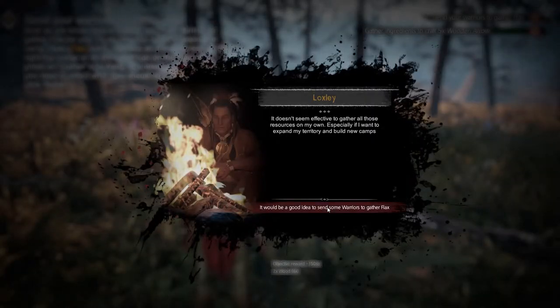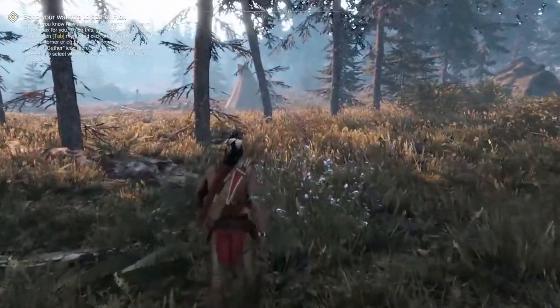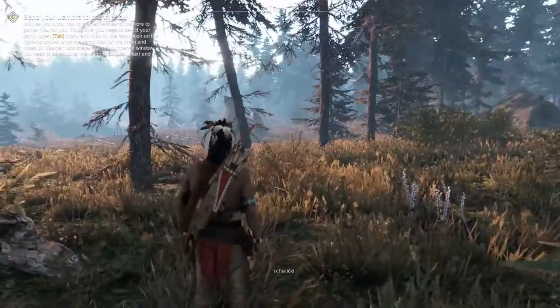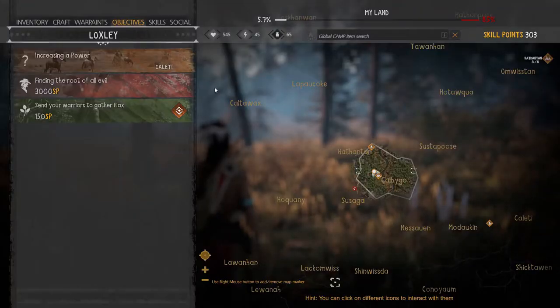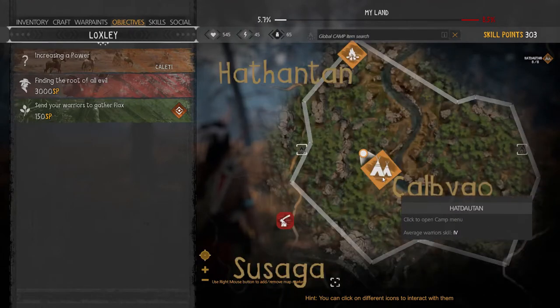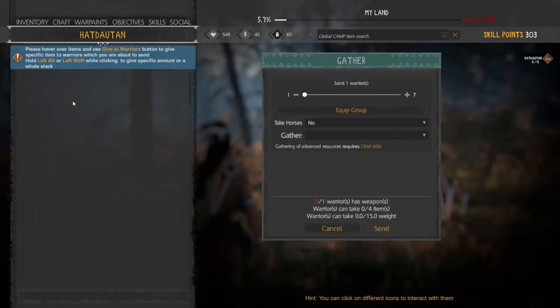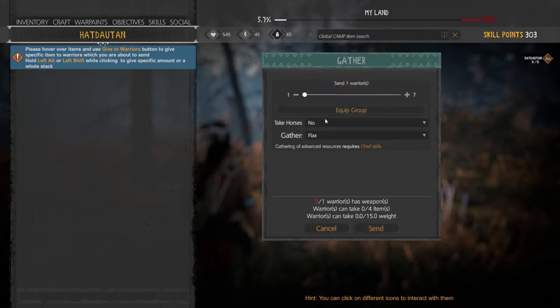We have enough now. A better way is to let your warriors collect resources for you. Hit the Tab key, click on my camp, then use the gather button, and you can say what you want them to gather — in this case we want to gather flax. I'll send one warrior, no horses, no weapons. I don't have any weapons, so there's not much to pick from.